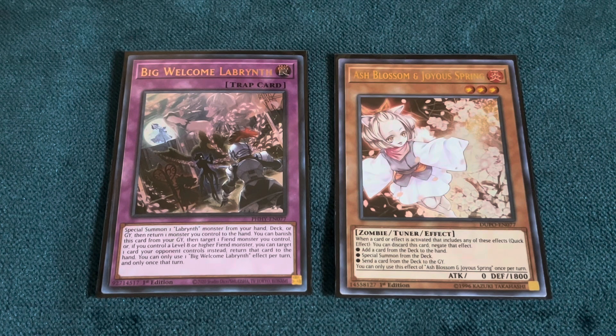There are a lot of times where just one singular Ash Blossom on either the Big Welcome or the Welcome Labyrinth can straight up end the turn. In addition to that, there are also a lot of players currently playing Ghost Belle, which works against Big Welcome Labyrinth because it does have the text that it can special summon from the graveyard — even if you don't have a Labyrinth Monster in the grave, they can still Ghost Belle it. If you have both Ash Blossom and Ghost Belle in your hand, prioritize using Ghost Belle on Big Welcome Labyrinth and saving Ash Blossom for regular Welcome Labyrinth.